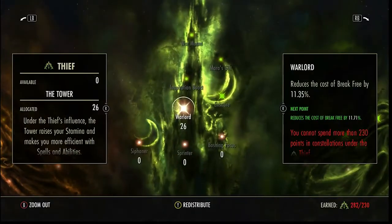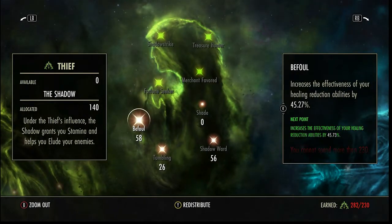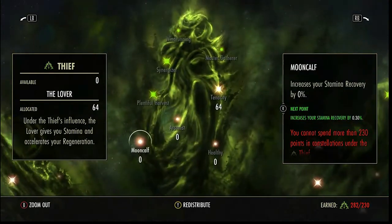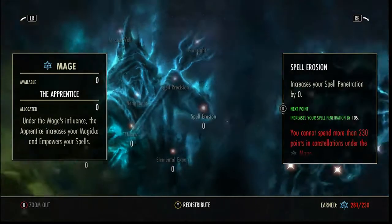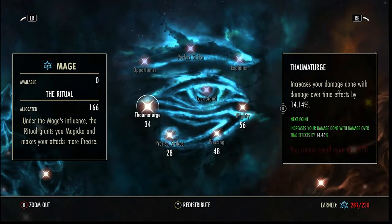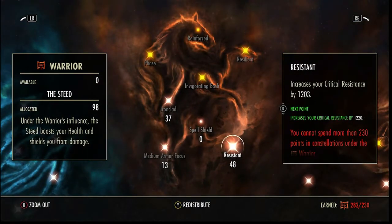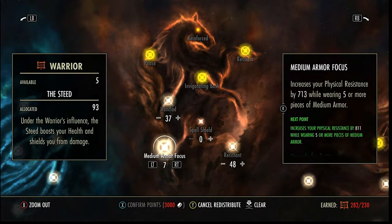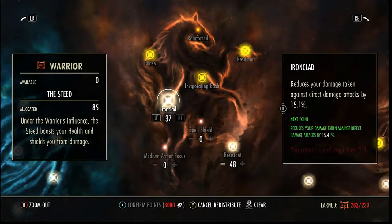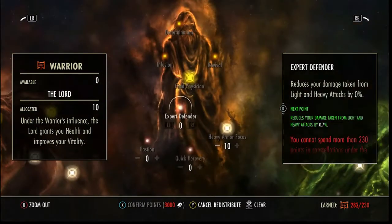For Champion Points: 26 Warlord, 64 Tenacity, 58 Befoul — that gives the 43% defile. 56 Shadow Ward, 26 Tumbling. You could take a little out of each and throw it into Moon Calf if you want more recovery, but I don't need it. Offensive stars: 51 Master at Arms — really helps the leap damage — 13 Shattering Blows, 34 Thaumaturge, 28 Precise Strikes, 48 Piercing, 56 Mighty. Defensive: 37 Ironclad, 48 Resistant, 37 Thick Skin, 49 Hardy, 49 Elemental Defender, 10 Heavy Armor Focus.